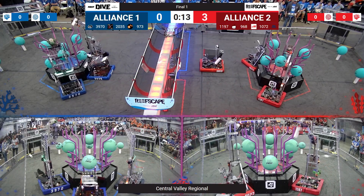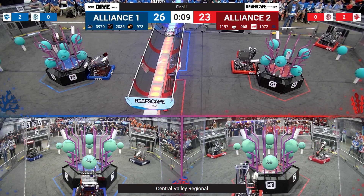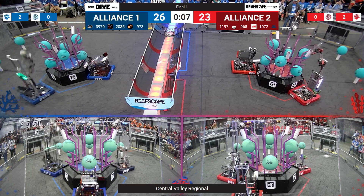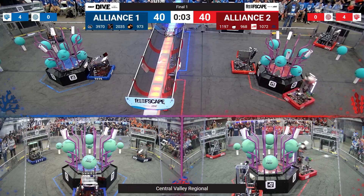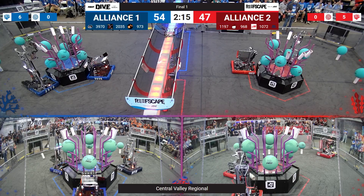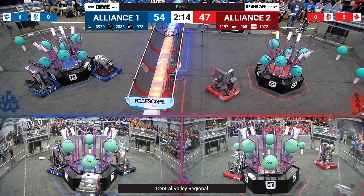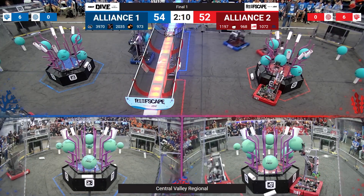Finals match number one in Autonomous. The Red Alliance outscoring quickly. 1197 and 1072 scoring up on the upper level of the reef. But the Blue Alliance is matching them on the other side. It's going to be a close one as time expired. 1072 not quite able to score — 52 Red, 54 Blue.